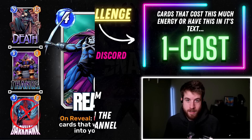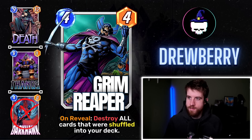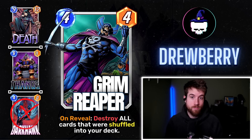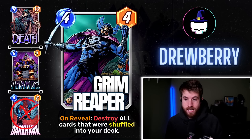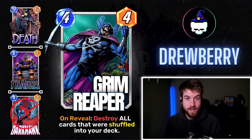Alright, let's get to this top 10 — but first, my card. I got the Grim Reaper, a 4/4 on reveal: destroy all cards that were shuffled into your deck. I wanted to make this clear — if I drew a rock because it was originally shuffled into my deck, it gets destroyed on the Grim Reaper on reveal. Maybe you pair it with Thanos and have all the stones in your deck, then it discounts for Death. I made it four cost so it's not too broken.